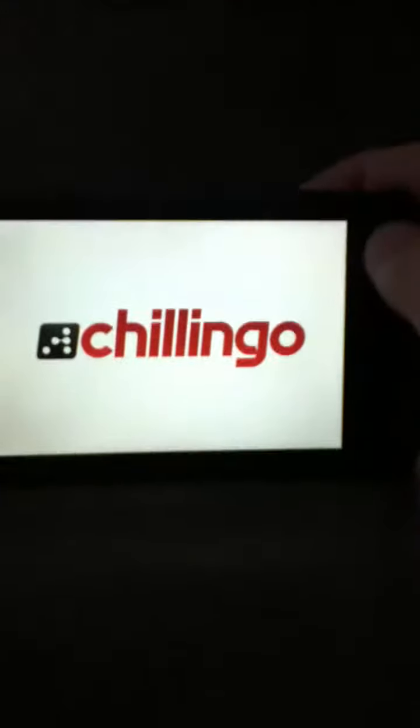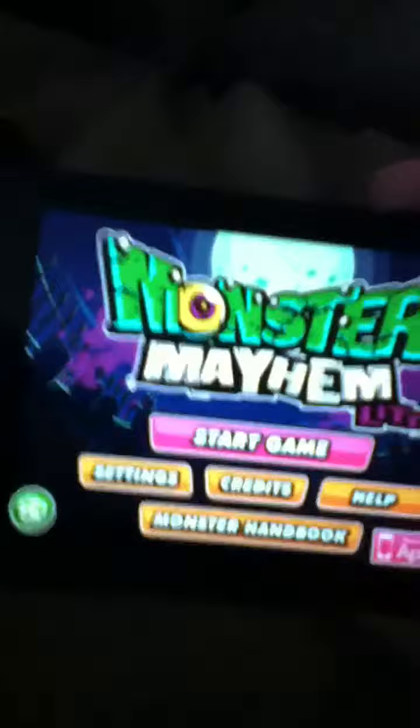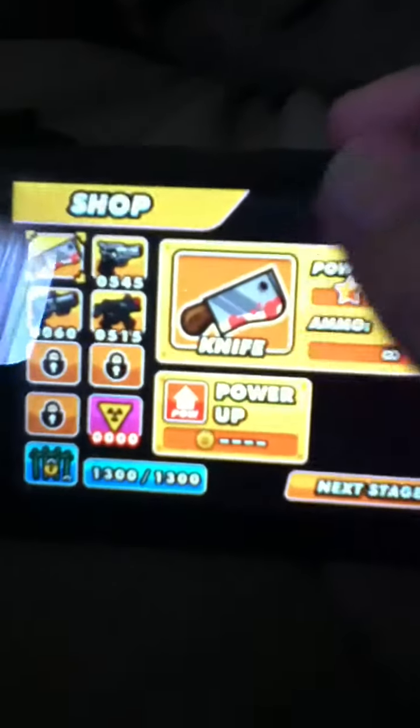Number two is Monster Mayhem Light — I have the light version. So there it is: Monster Mayhem. You've got Store, Game, Settings, Credits, Help, and the Monster Handbook which shows all the zombies you've seen with information about them. You start off with a normal life but I upgraded it, so I have machine guns and stuff like that.